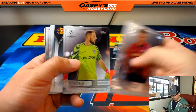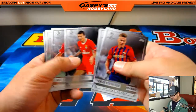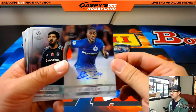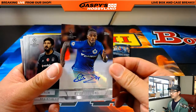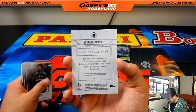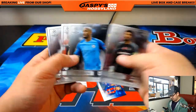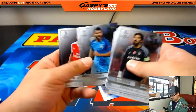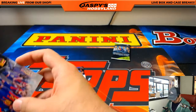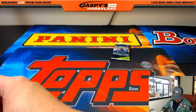All right, good luck Scott. There's Messi right there. And there it is — Stefano Denswil. Nice. I think this is a Swedish team. All right, so a Lionel Messi insert and an autograph — not too shabby at all. Thank you, Scott.